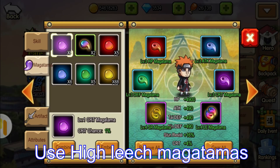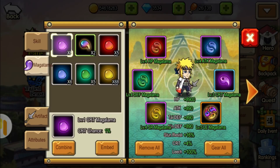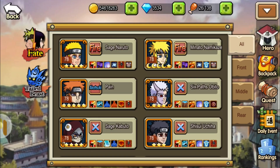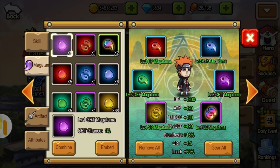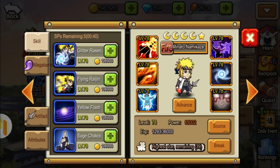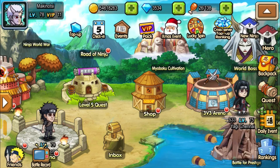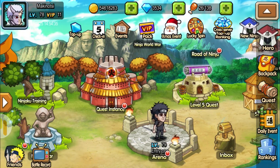For the Magatamas, just put the strongest ones. I think you also need some good Lich Magatamas for him. I'm just gonna take the Magatamas from my Minato and replace them with Pain's, just to show you guys how his skills will perform and how he will attack on some of the enemies.